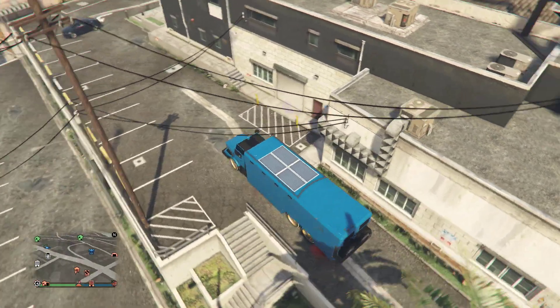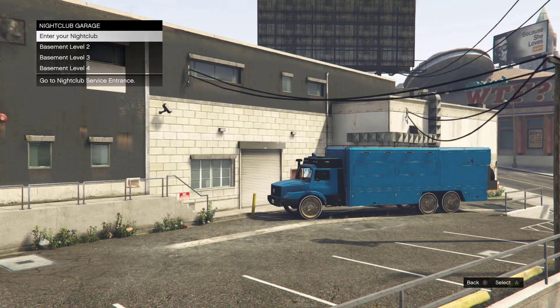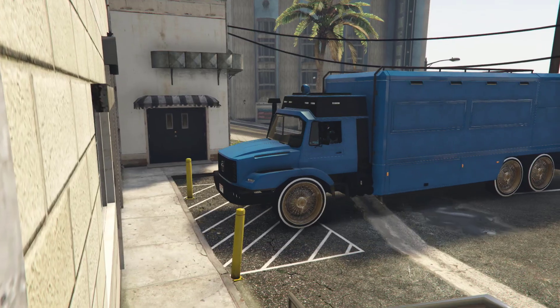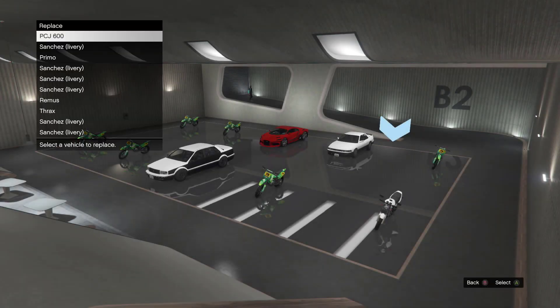As soon as you teleport to the nightclub, drive your Terabyte inside B2. It will give you the full-garage alert — go ahead and accept it. Remember the bike I told you about — go ahead and buy that, then replace it on top of the PCJ 600.